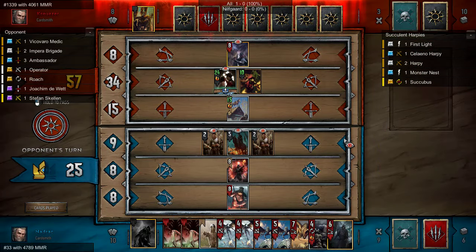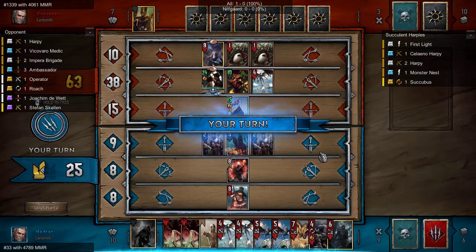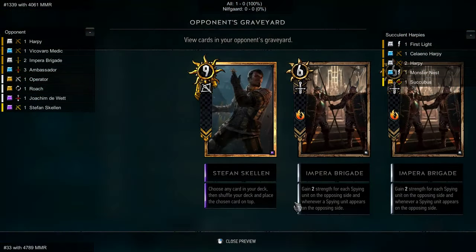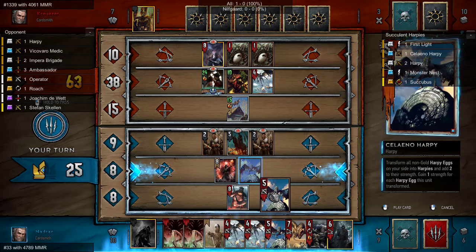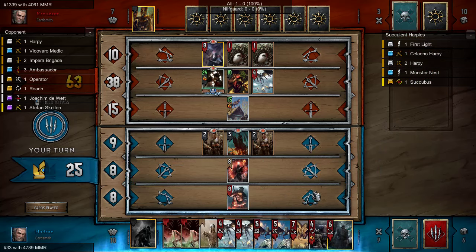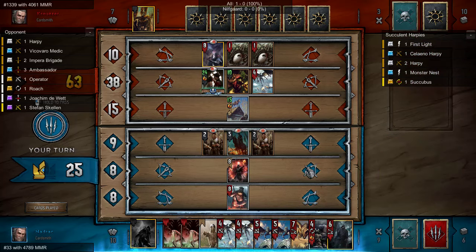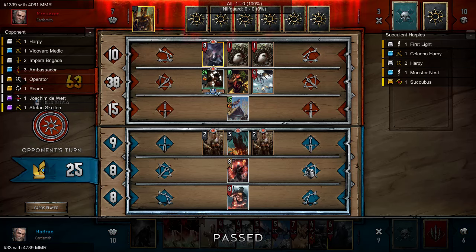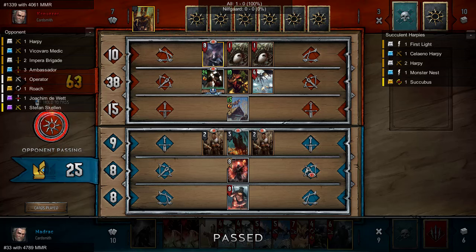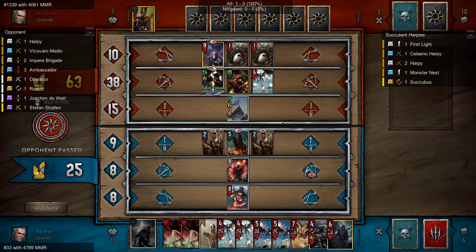I want harpy number two. And we don't actually need this Siliano Harpy. We can just use this up. We can also use up the Griff. This doesn't do anything, we don't need this. We can get value out of it. Also it would be nice if... wait a second, this is the last card, right? We can hold on to that. So we have an eight pointer. This is okay. Looks like this guy's gonna get really wrecked. Maybe. Maybe not that wrecked. I don't know.